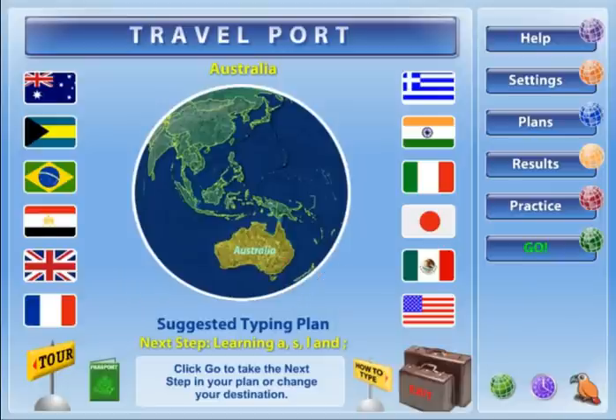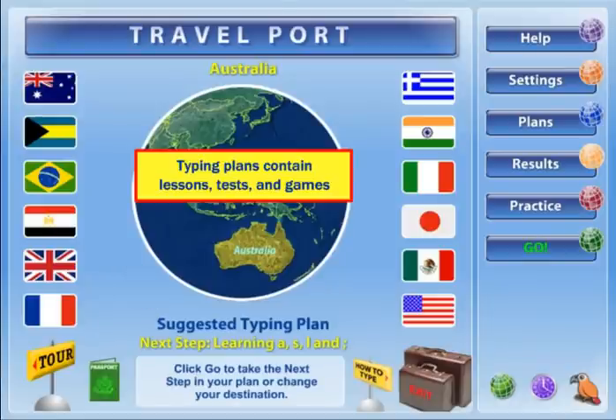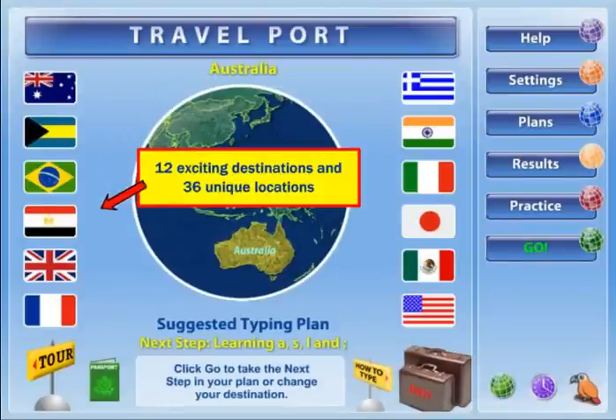The Travelport is the command center for the trip you will take. As you proceed on your trip, you will follow a suggested typing plan. You will take lessons, tests, and play games, all while visiting 36 unique locations.